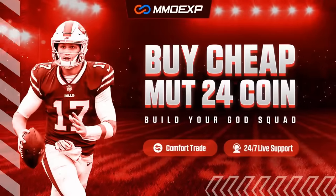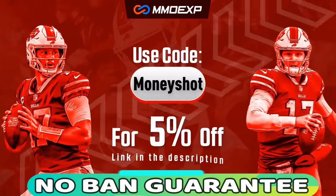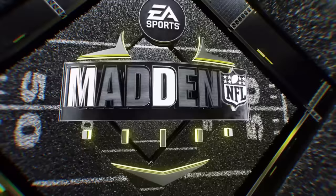For the fastest, cheapest, and most reliable coins in the market with a no-ban guaranteed delivery, check out my coin sponsor moxp.com and use discount code 'money shot' for 5% off your order — link in the description below.